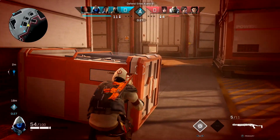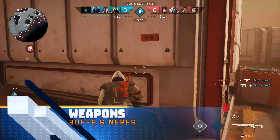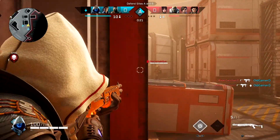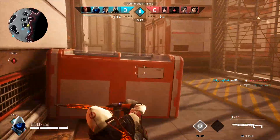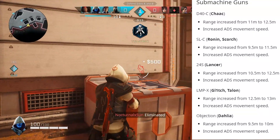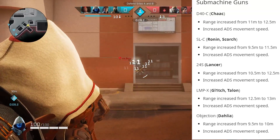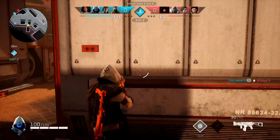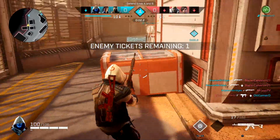Next, let's talk about the weapon changes. First thing to note is that submachine guns have all had a buff to their range and also their ADS movement speed. So that affects Chalk, Ronin, Scorch, Lancer, Glitch, Talon, and Dahlia — buffs to their guns across the board. So Chalk has gotten double buffs this time around, which is very good for Chalk players.